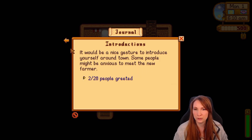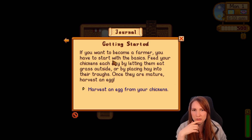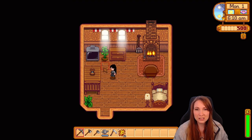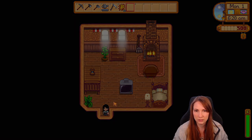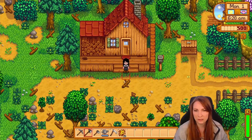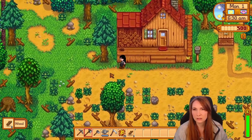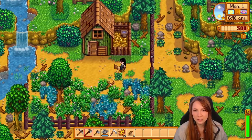The tutorial says some people might be anxious to meet the new farmer — 2 out of 28 greeted, getting started. The chicken tutorial comes up: 'Feed your chickens each day by letting them eat grass outside or by placing hay into their troughs. Once mature, harvest an egg.' That's new! I need the TV closer. Where are my chickens? Oh my god — they even built a fenced area for me!